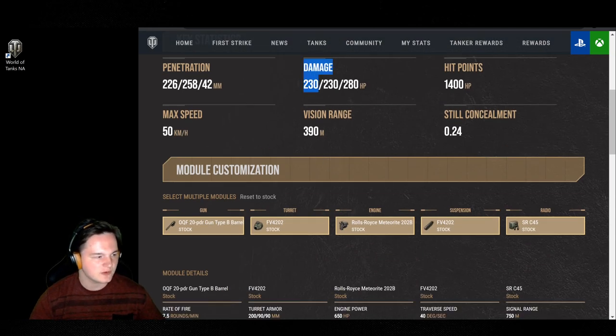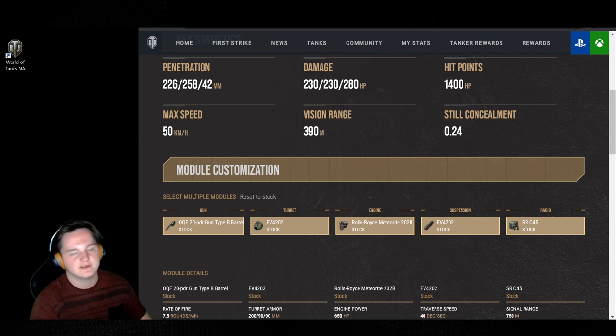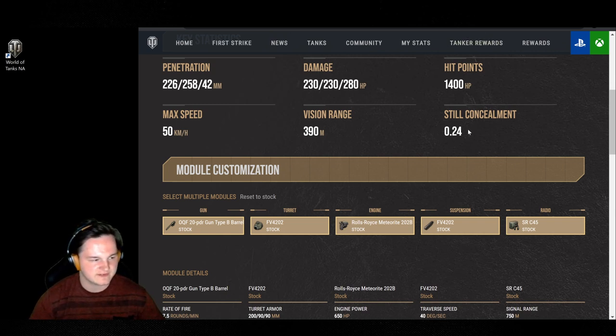The damage is 230 for your AP and premium rounds, which most tanks are exactly the same — except for the ISU-130 which gets a 560 alpha, but with only 187 pen on that tank, honestly really hard to use. Now for still concealment, you're looking at 0.28 — it's on the higher side, comparable to some of the worst light tanks with concealment. But as a medium, you have fantastic concealment.